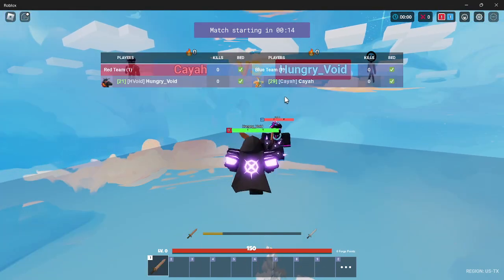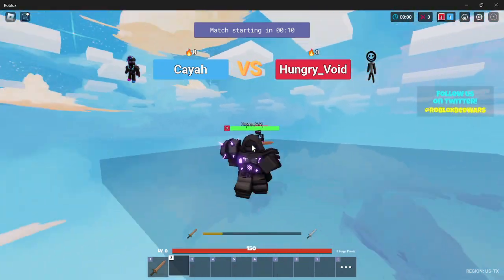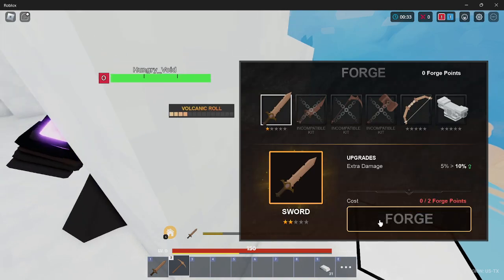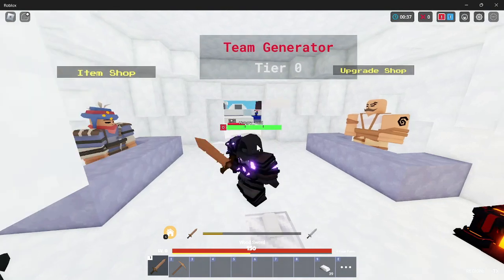A level 29 — I don't even know what kit that is. I think it's a mini Bloxia merch. I feel like I'm going to get destroyed here. Okay, I think I have everything I need. I'm just going to get my sword and my armor. Actually, I might upgrade my armor, but I don't think I need it.